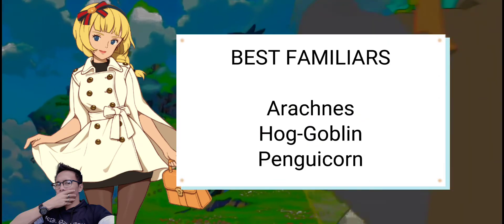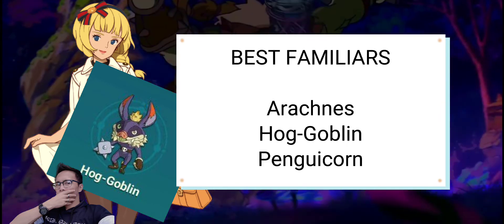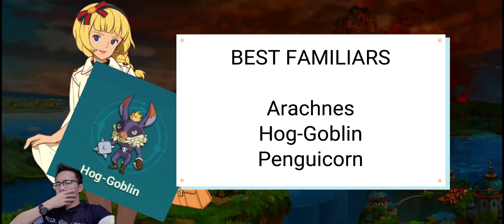These are the best familiars for the witch. Hobgoblin will greatly increase the chance of inflicting critical damage, since their passive ability will reduce the enemy's endurance against critical hits.